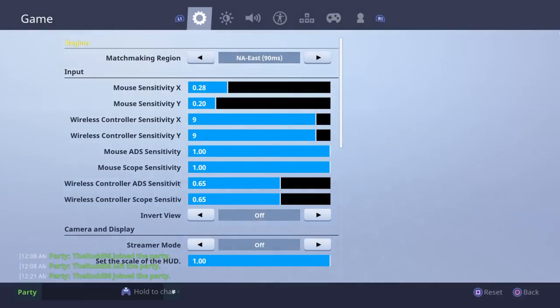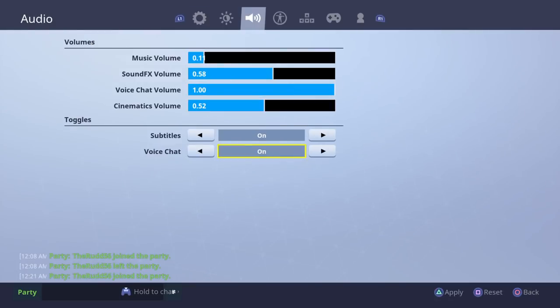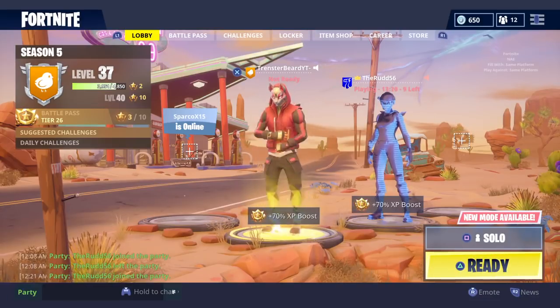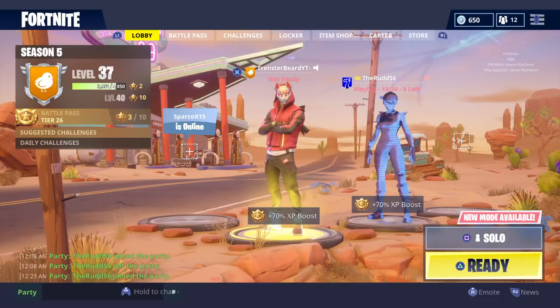Sometimes if it doesn't work the first time, just go back in, turn it off, go back in, turn it on — just do it again. If it doesn't work the second time, try resetting your game by closing the application and then restarting it.